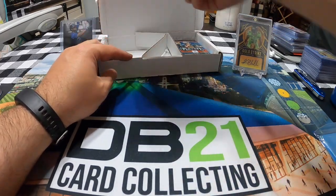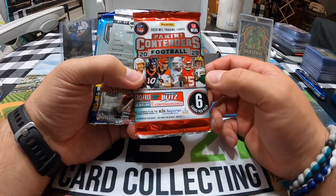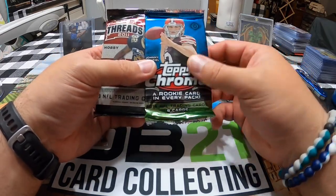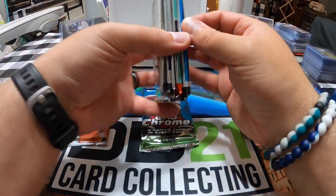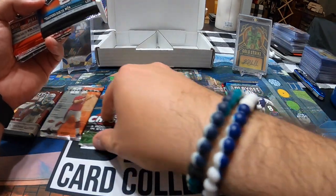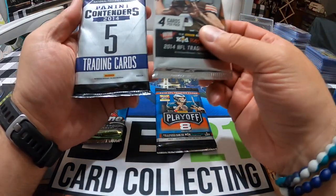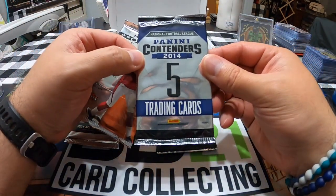One side's already kind of falling apart on the box. Looks like we got a 2020 Contenders football, a 2006 Hot Prospects, 2020 Playoffs, 2014 Topps Chrome, and a 2011 Panini Threads. So we got one, two — there's the first five. Next round we got a 2019 Playoffs, another 2020 Contenders, and a 2014 Panini Prism.